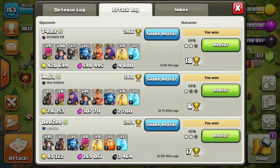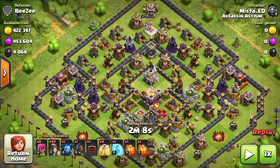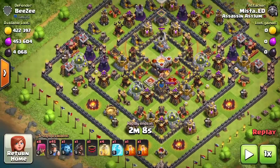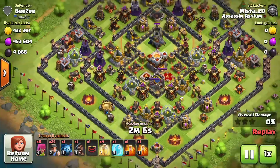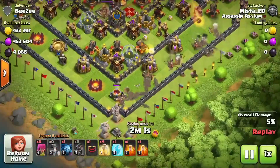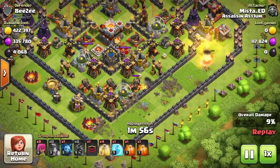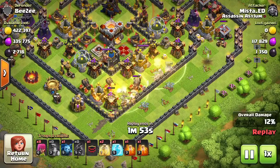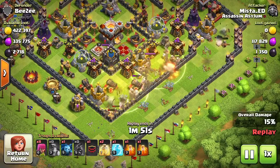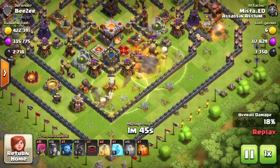One important thing — make sure your miners are level three. If they're not level three, this is not going to work. So in this attack, there's a ton of dark elixir — about 4,000. There's an eagle artillery but it's already spent, so we don't need to worry about it. I just basically send out all the miners like that, send the extra hog in, and the two heals will just heal the miners throughout.